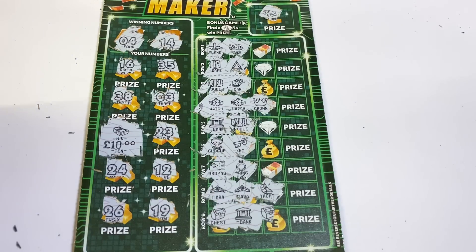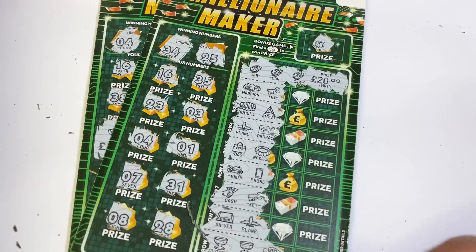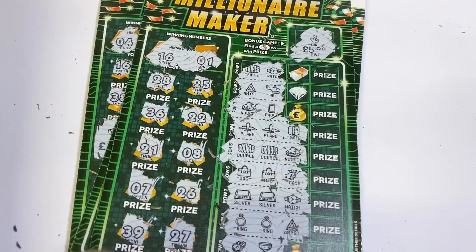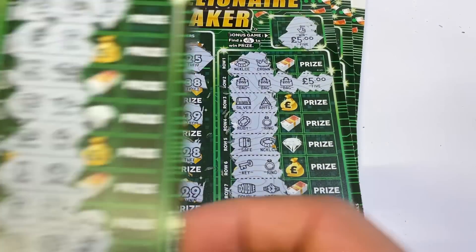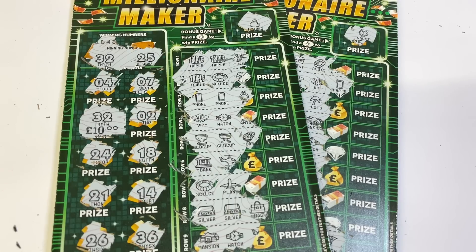So what did we get overall? Nowhere near our money back, but we still got a few wins. That's 10, that's 30, 35, that's 45, that's 50 — 60 pounds back, just over half our money. Not bad. I really do like that card — very easy, very fun. So there you go, first look at the new five pound Millionaire Maker. If you enjoyed that video, why not give it a big thumbs up. I'll be back within the week with another video — maybe Thursday or Friday. Enjoy the rest of the week — I'll see you soon!